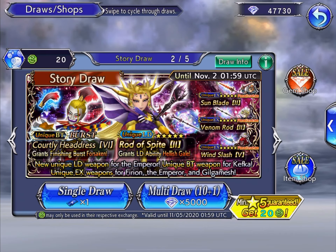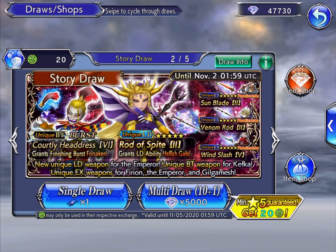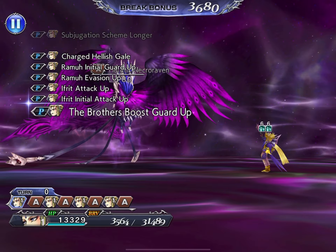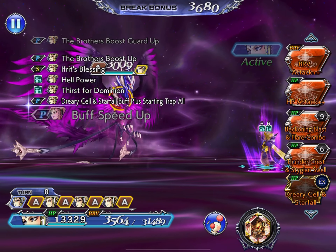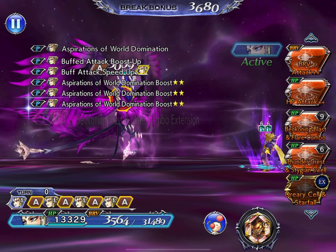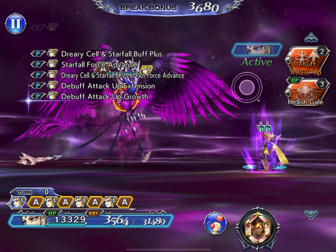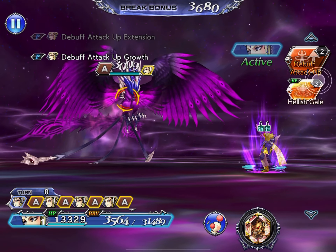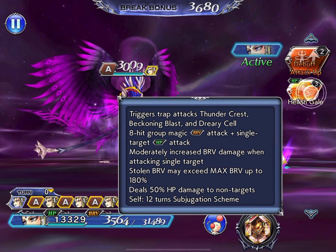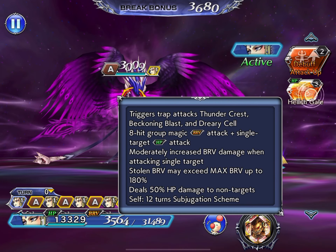Let's dive right into a mission to show off Emperor's LD weapon. Let's jump right into the Intercession of the Wicked Rising with the newly acquired LD weapon, the Rod of Spite, which gives us Hellish Gaze. Hellish Gaze is pretty straightforward compared to all of Emperor's other attacks — it essentially just triggers your Beckoning Blast from your Skill 1 trap.